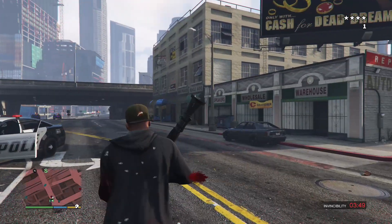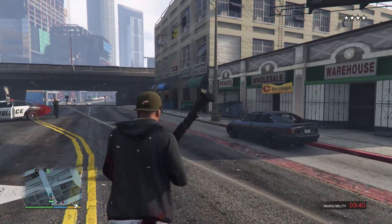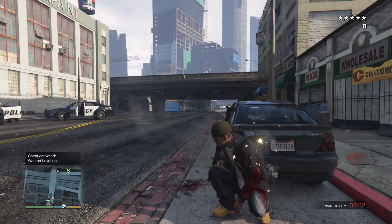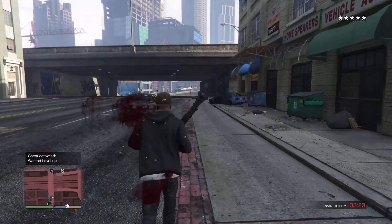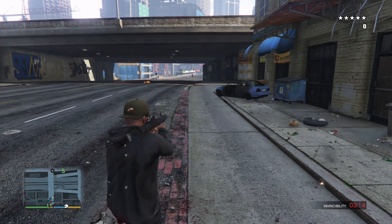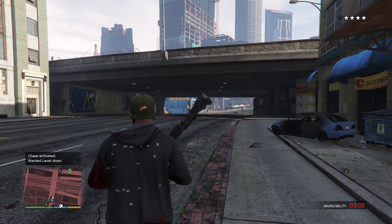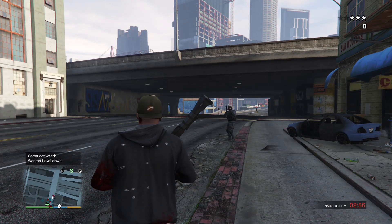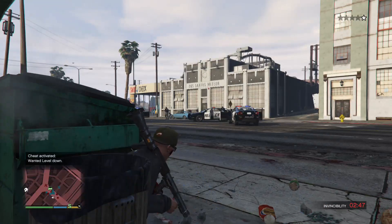There's a cheat code I just used called 'Raise Wanted Level.' When you do it, it raises the wanted level by one star. The code is RB twice, B, RT, Left, Right, Left, Right, Left, Right. As you guys see the wanted level went up one - now we have a five star. There's also a cheat code to lower the wanted level - it's RB twice, B, RT, Left, Right, Left, Right, Left, Right, Left. The wanted level is going down now.